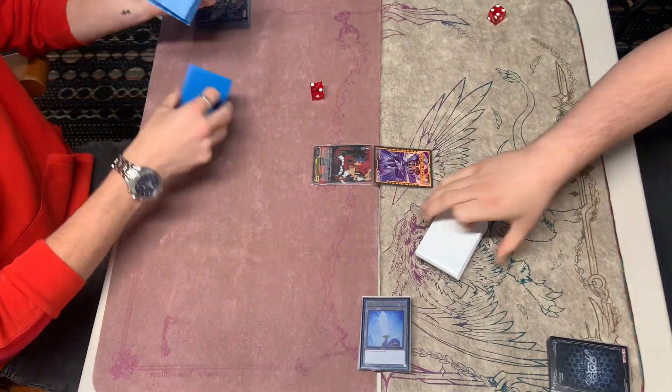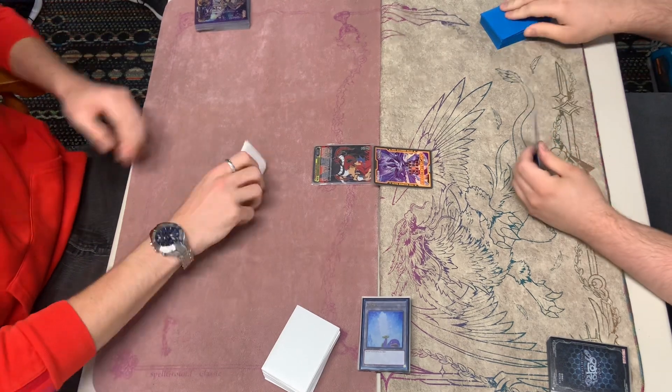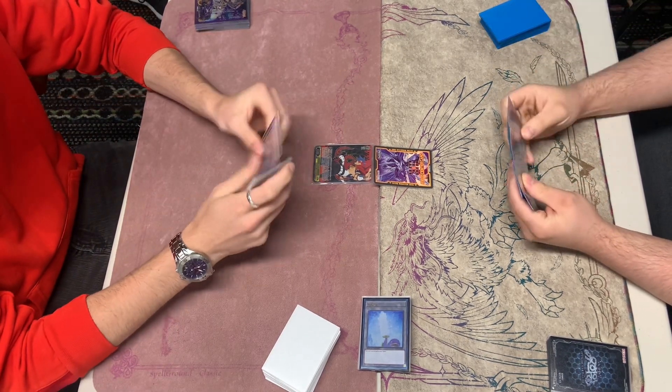Welcome to the Team Soul in the Circus Live Duel. Today we have Angus Miller. He's playing Danger Tearlaments, as you guys saw on the channel, and I'm playing Spright on the right.